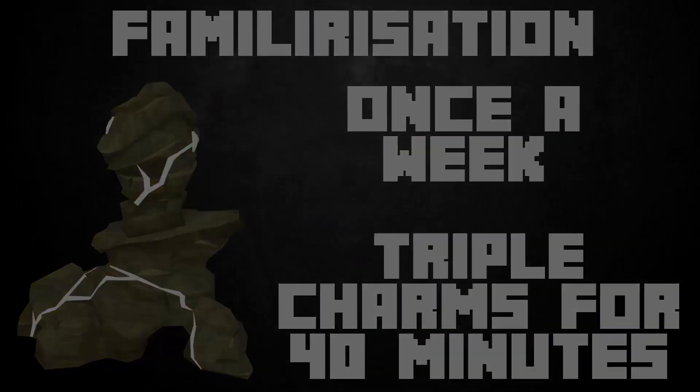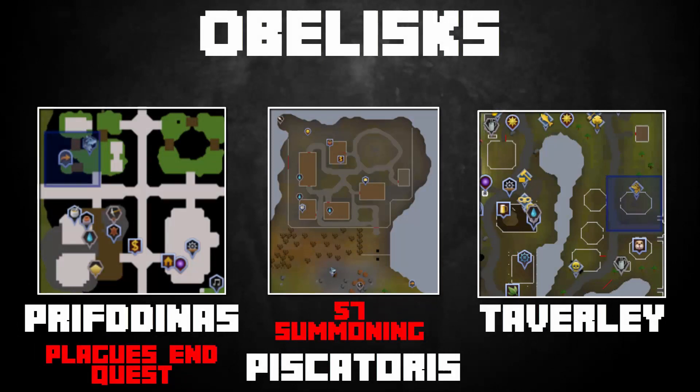To get started with Summoning, it's best to know about three obelisks worth using: one in Prifddinas, one in Piscatoris, and one in Taverley. Taverley is the most basic one — running back and forth from the bank there isn't bad. If you have 57 Summoning you can use a Spirit Kyatt to travel to the Piscatoris area, or if you've completed the Plague's End quest you can use the Prifddinas obelisk, which is the fastest.